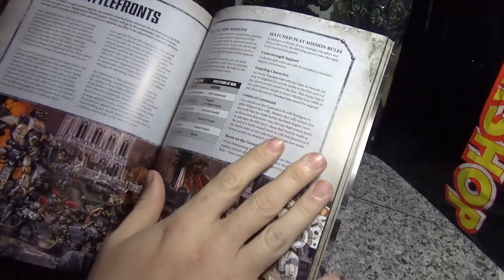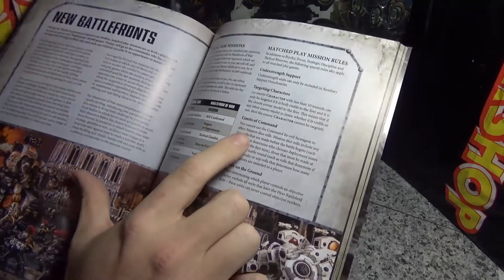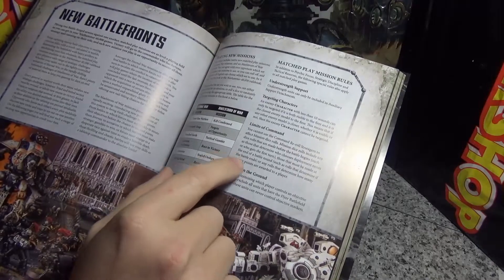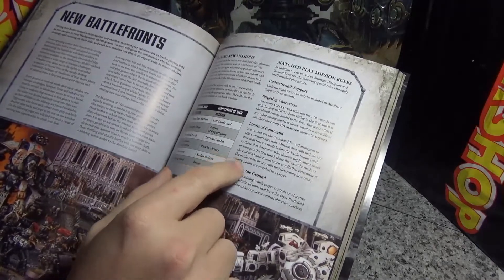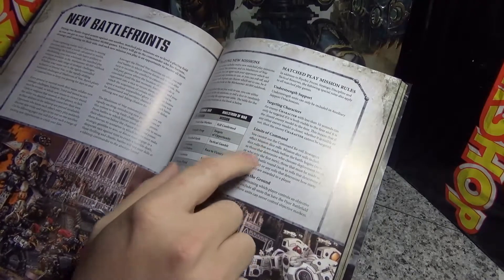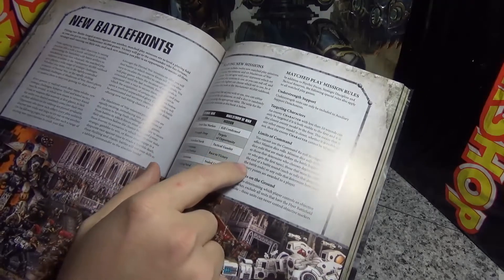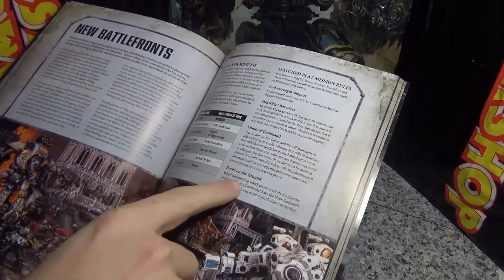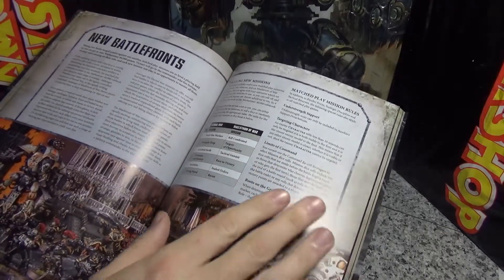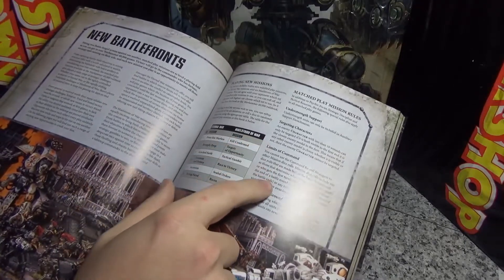The biggest change is the Limits of Command. Basically, it lets you re-roll Seize the Initiative, re-roll the dice for D3 victory points, and re-roll the dice to see if the game ends. This has made command points a lot less valuable, because that's what you used to save them for. Also, Boots on the Ground means flyers can't score objectives — we already knew that. The major differences are the mission changes and Limits of Command.